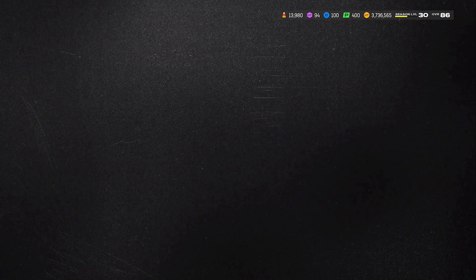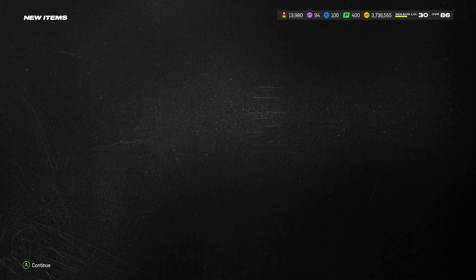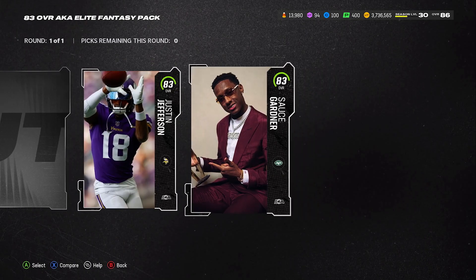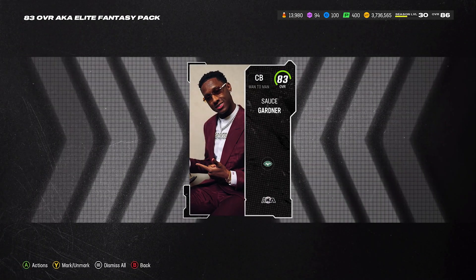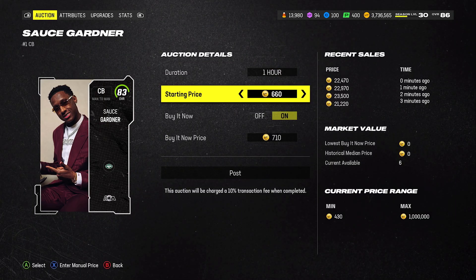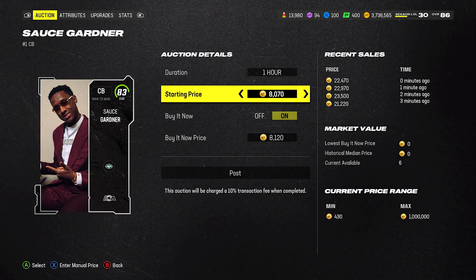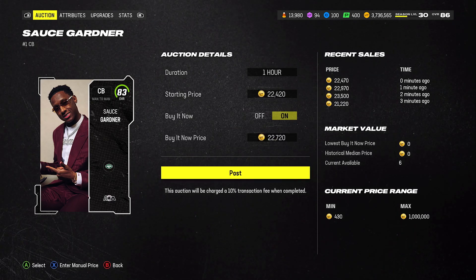Look at that — already sold! That's 20,000 coins right there. So if you can build the 87s, build the 87s, but take the profit with the 83s. All you really have to do is snipe 81s — look at that, selling for 22 to 23k very easily. Snipe 81s and then build the set.